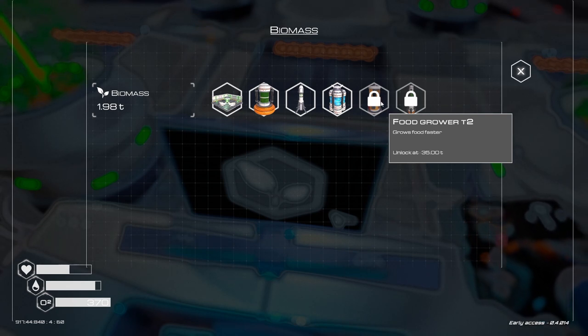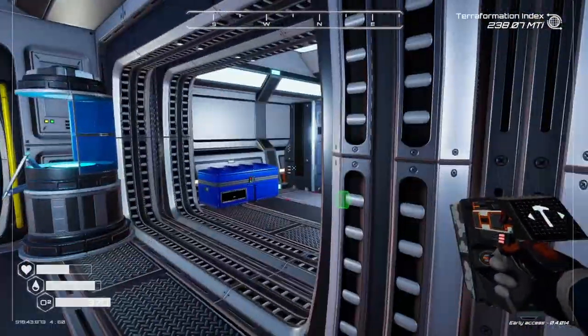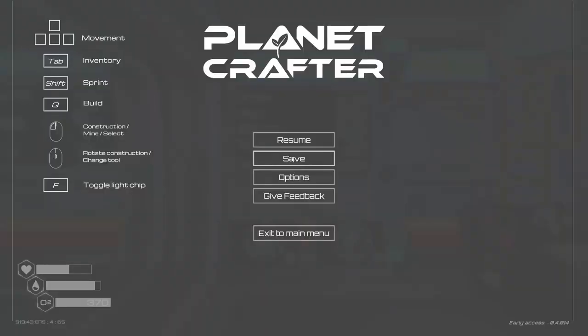Once we break through that, it'll open the game up a little bit more and our power will be less of an issue. We've got a gas extractor at 100 and we're getting close to that — so that's good. We're getting closer and closer — exploring is key. Next unlock is food grower T2 at 35T — that's a long way off! We're at 2T now, but eventually we get there.